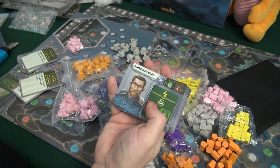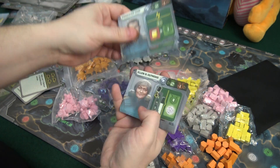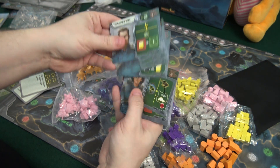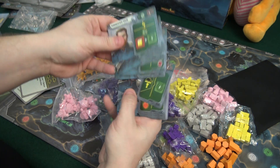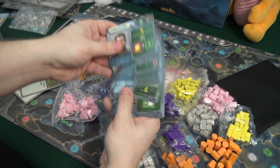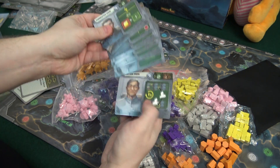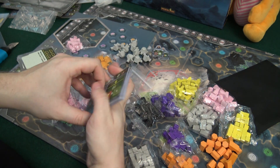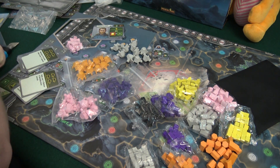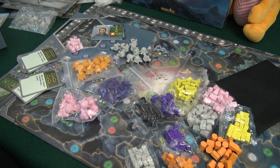Here we have what looks like characters with different abilities. Pretty basic artwork, but I think it works well with the theme. A bunch of different characters — I guess you will have more than one, I guess you'll have a few in your ship and so on. I'm guessing again of course, but it makes sense as there were so many of them.